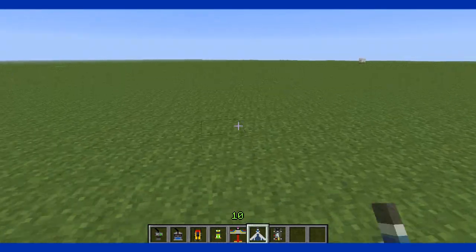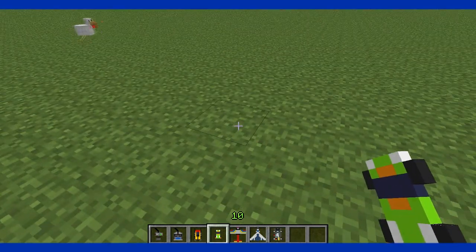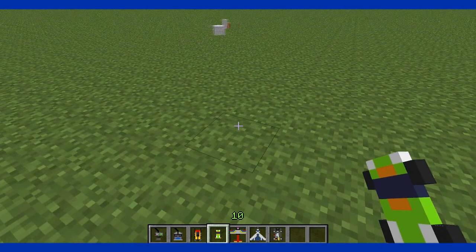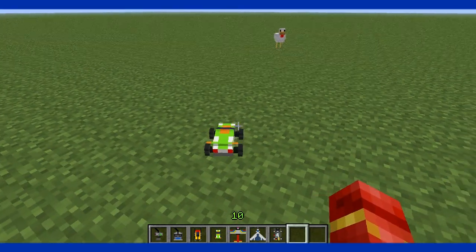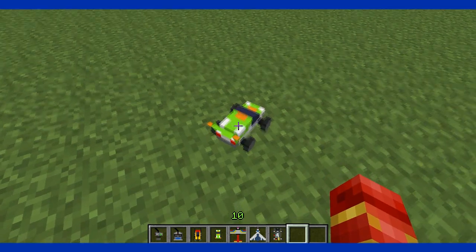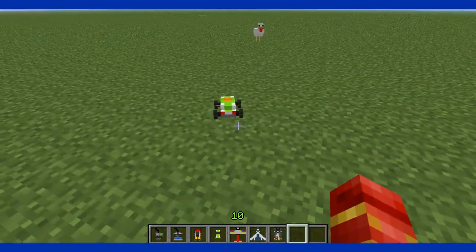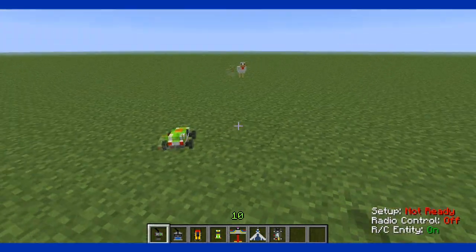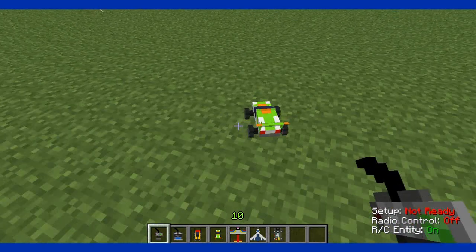Let's start with the RC car. Just place it with your right mouse button, then go to an empty slot and just right click on the car. You see a redstone thing appears on it, so now it's activated. Then go to the controller for the RC car.